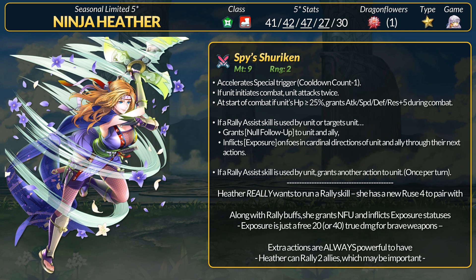Extra actions are always powerful and annoying to face, so you really need to watch Heather if she's on the field. In addition to her rally field bonus, Heather supplies Null Follow-Up and inflicts Exposure. Combat-wise, she has a slaying brave dagger with +5 stats. However, with 2 brave hits on an exposed enemy, that's basically a free 20 true damage. If Heather quads — which happens if her speed clinches the follow-up — then that's 40 true damage in an assault. Kinda disgusting.